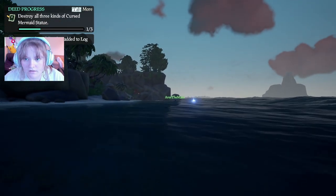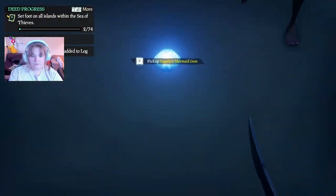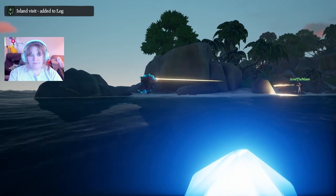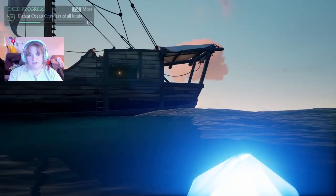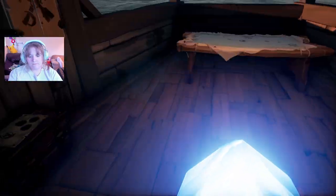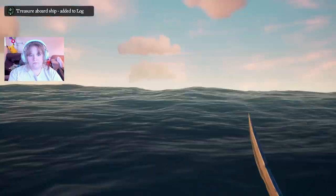I broke this thing underwater and it released a gem. It said something about destroy all three kinds of things or something. Look at this sapphire gem! I'm gonna go find this thing real quick. Look at this dude, he's coming this way — watch out! Do you want help? I'm going to the ship. I'm shooting at him. I killed him — okay, I think that's the one. There's another one — I'm coming. There's also a bottle over here on this island if we want to get that.